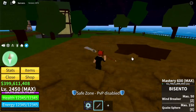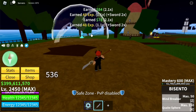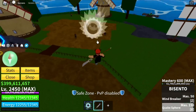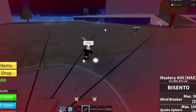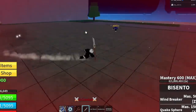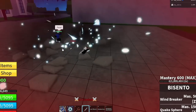Next up, the Bicento V2. Skills are Wind Breaker and Quake Spear. For the reworked version: Wind Breaker now has three slashes, looks more powerful, and the range is wider. The Quake Spear — did you watch the fight between Roger and Whitebeard? Try watching it on YouTube and you'll find out what I'm talking about.